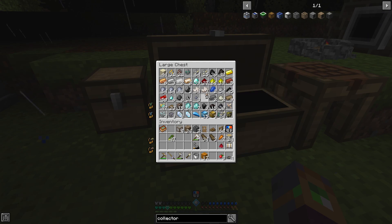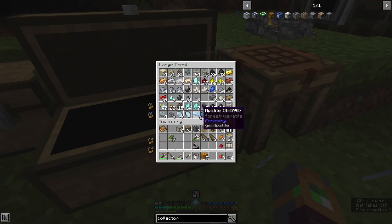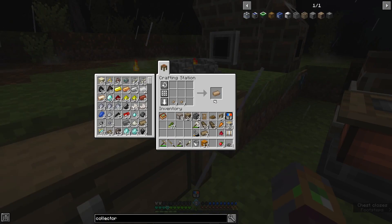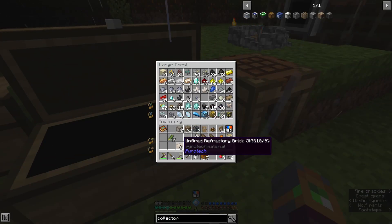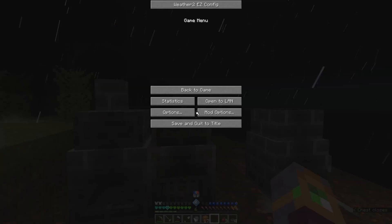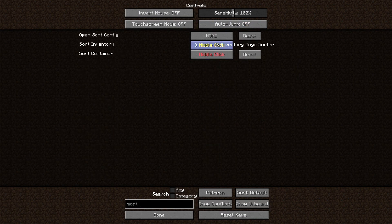Yeah, we've got a couple - then we can make more. That's not too bad. Stop double-clicking! I need a new mouse. Let's do all eight of those. They do compress down better with these. I want to sort my inventory! Why won't you let me sort the inventory, please?